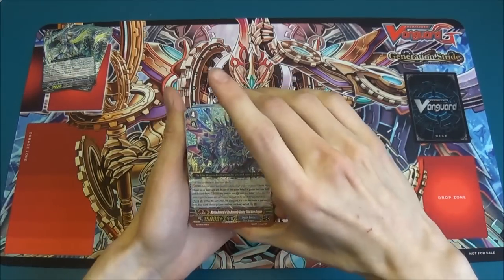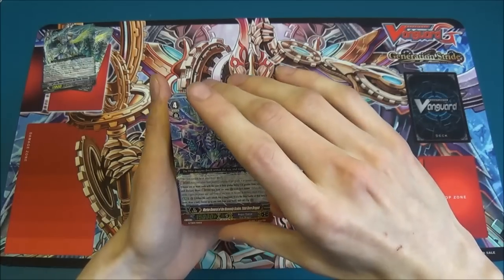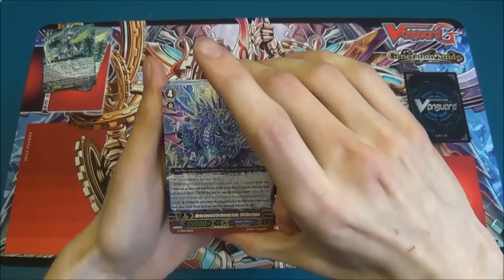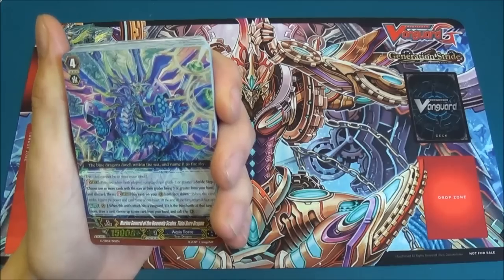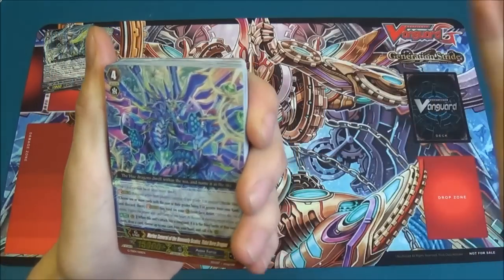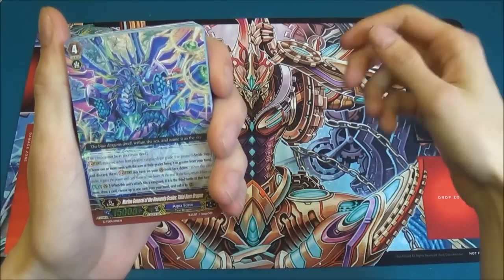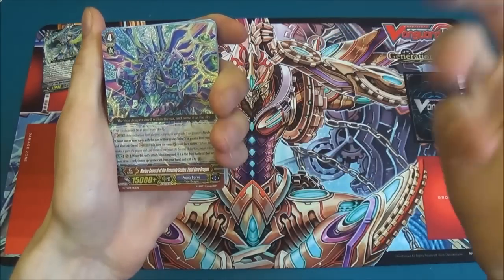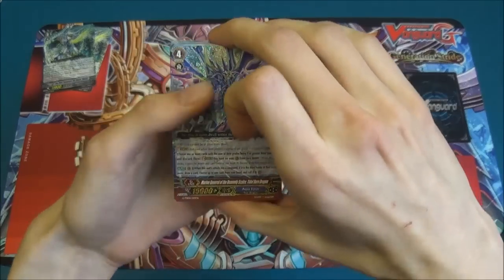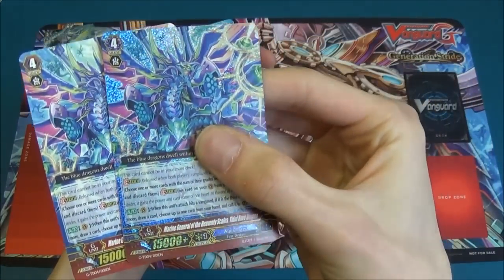And then we've got the new stride for Aquaforce, Marine General of the Heavenly Scales, Tidal Boar Dragon, who, when his attack hits a vanguard and it's the third battle or more, you draw a card. You can choose one card from your hand and put it on the rearguard circle, but that's a choice, so you can just keep the card in your hand for defence in the next turn. And he also gets a Triple R version.